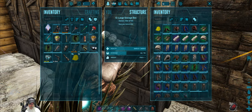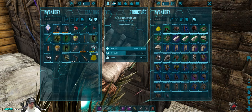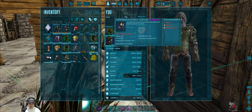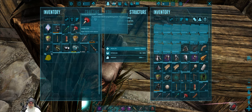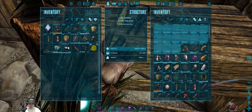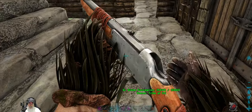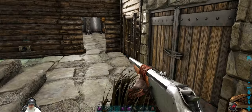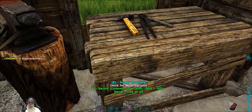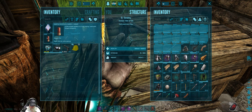I think it would probably also be a good idea for the swamp cave for us to go in there with a full set of ghillie. Let's grab all this ghillie that we currently have. I think we already have hands and feet on. We're not going to be doing any taming inside of a cave, so let's throw all of the taming stuff back in here. And we'll load this back up with normal ammunition. That gives us 100 shotgun shells.